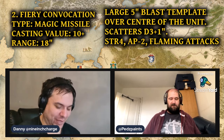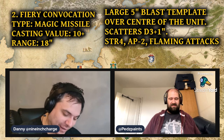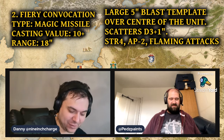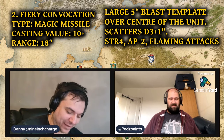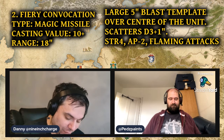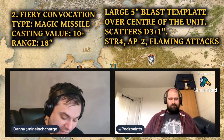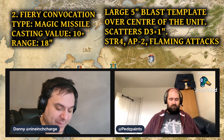This is my favourite spell in the lore — it's Fiery Convocation. At the High Mage's bidding, a rolling storm of fire erupts within the midst of the enemy line. It's a magic missile with a casting value of 10 and a range of 18 — a very good range. Place the 5-inch large blast template so that its central hole is directly over the centre of the target enemy unit. Once placed, the template scatters D3 plus 1 inches. Any enemy model whose base lies underneath the template's final position risks being hit and suffers a strength 4 hit with an AP of minus 2. These hits have the flaming attack special rule.